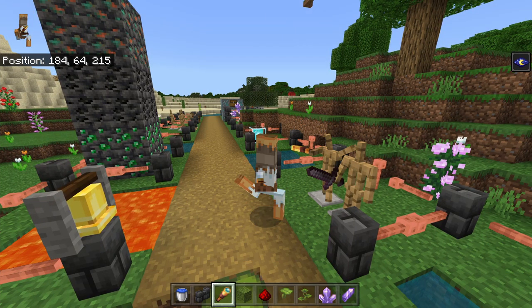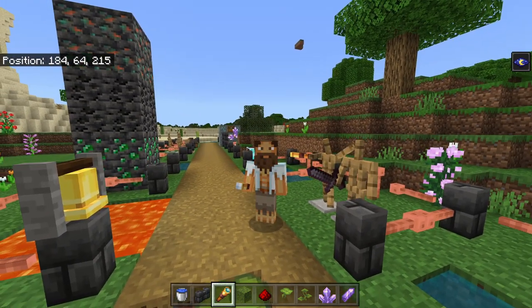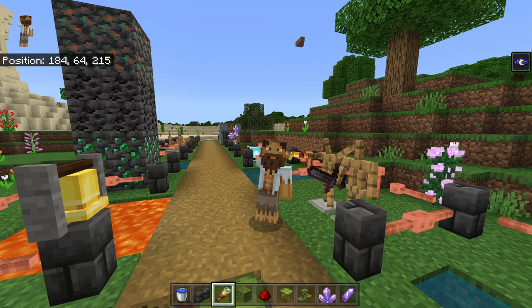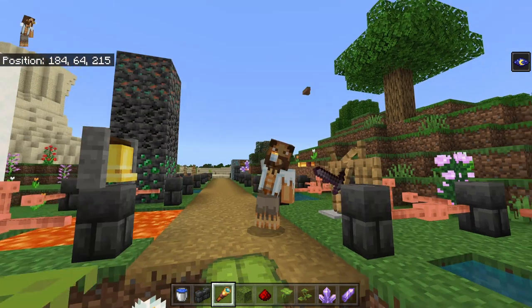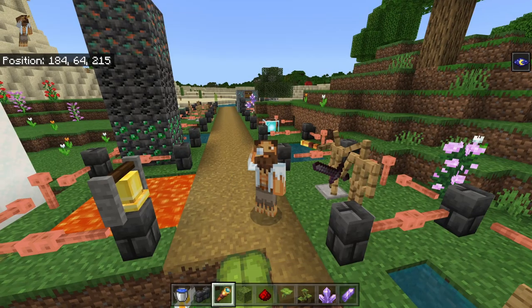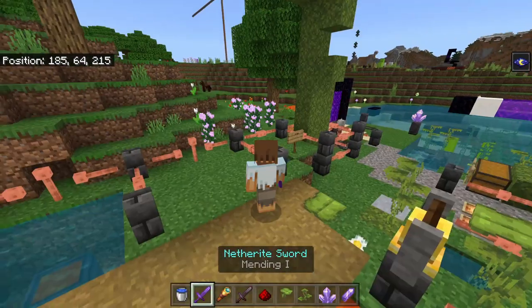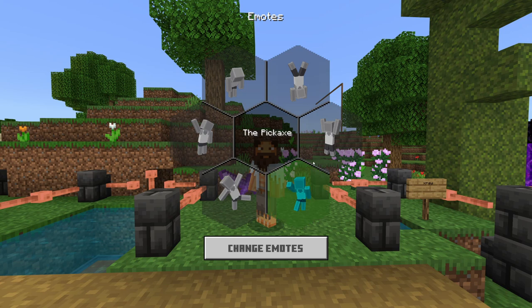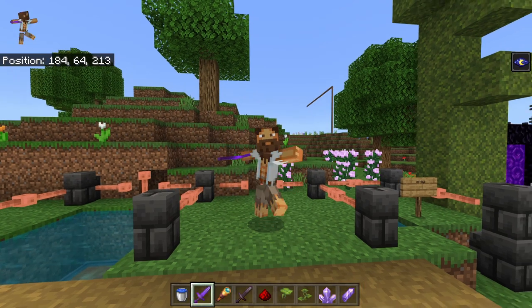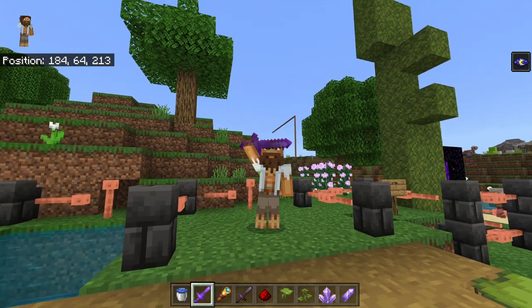I was messing around with the spyglass and found that you can do actions while performing emotes. So if I go to wave, I can do weird stuff like that — it's definitely glitchy. Here I'm doing a spyglass with no hands, well with one hand. This also works with swords and other items. It's kind of funny.